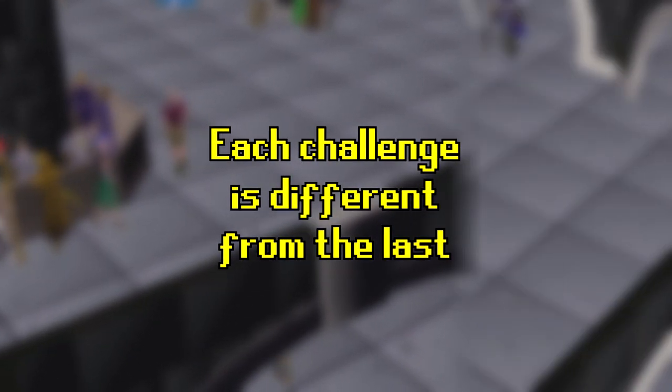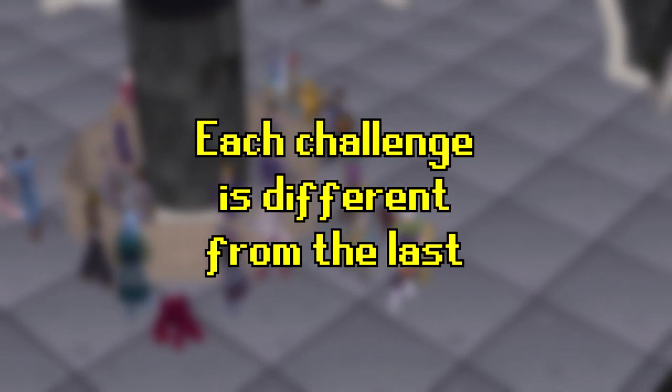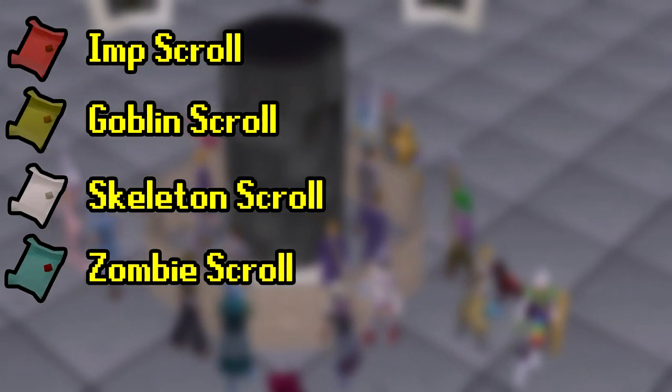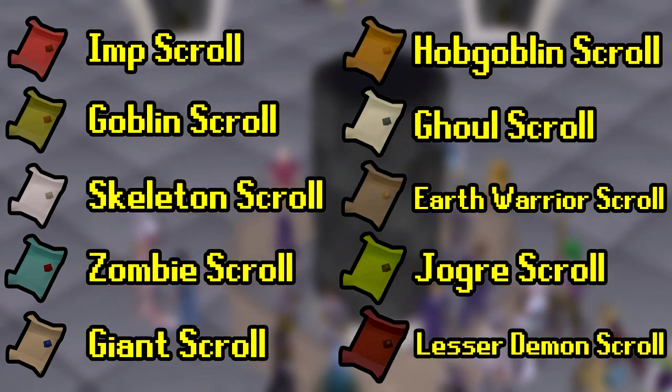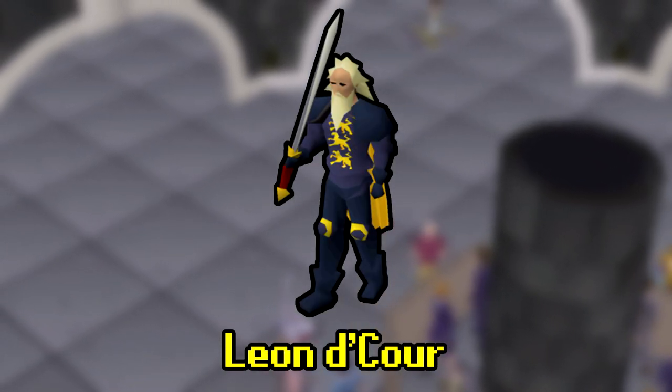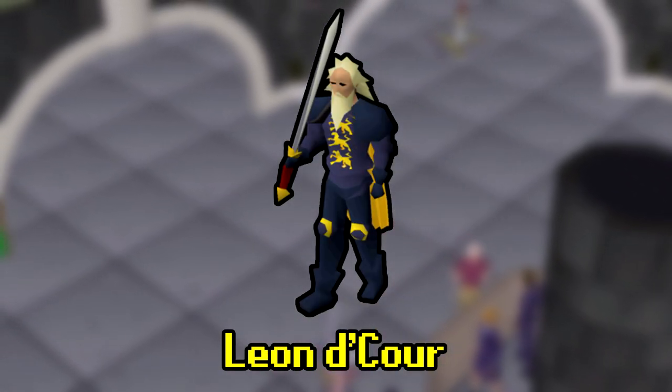There are 10 different variations that you have to go after, each with their own combat restrictions depending on who you're facing. To go through them all: there's the Imp, Goblin, Skeleton, Zombie, Giant, Hobgoblin, Ghoul, Earth Warrior, Joker, and Lesser Demon. Those are the 10 you need to face, and then you face the champion of all champions - his name is Leon - to see who is victorious.